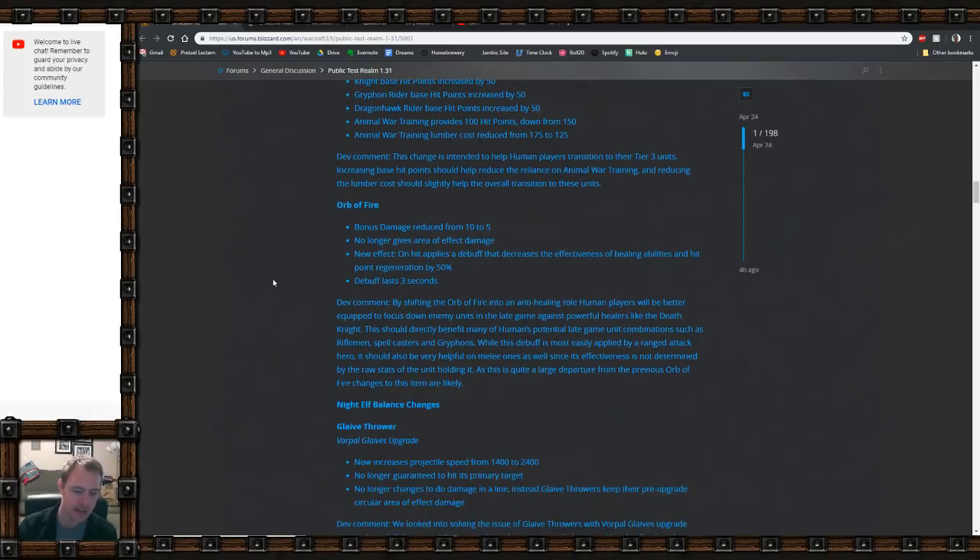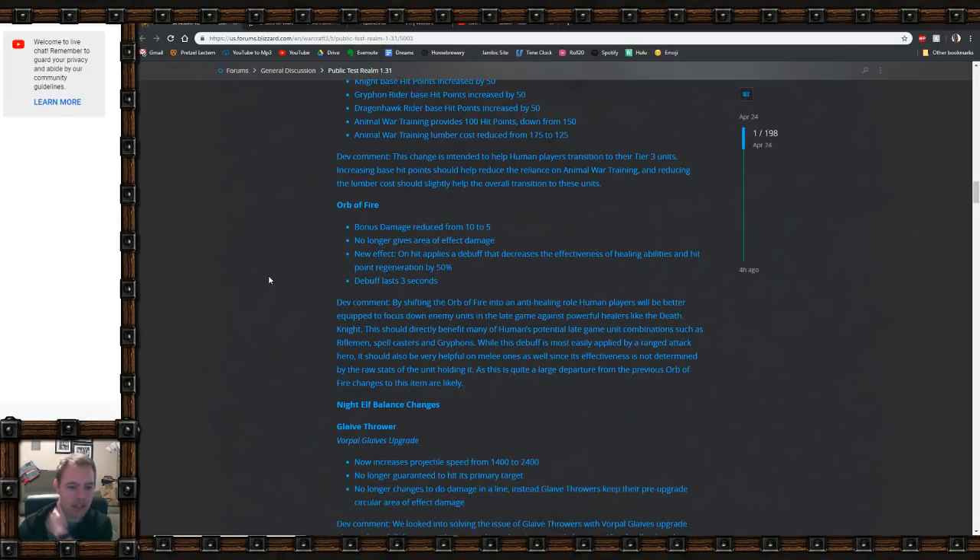The Orb of Fire was nerfed: bonus damage reduced from 10 to 5, and it no longer gives area-of-effect damage, which was kind of the whole point before. The new effect is interesting though — on a hit, it applies a debuff that decreases healing and hit point regeneration by 50 percent. There's nothing really like that in the game yet, and it could be useful as a passive ability in the world editor. Since humans have the Orb of Fire, it becomes a tactical decision for that race.